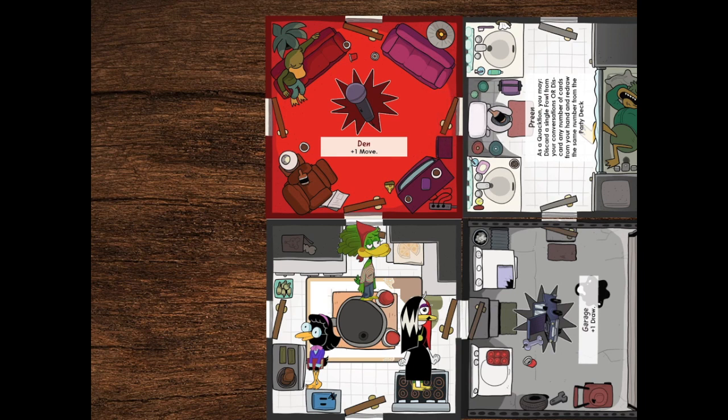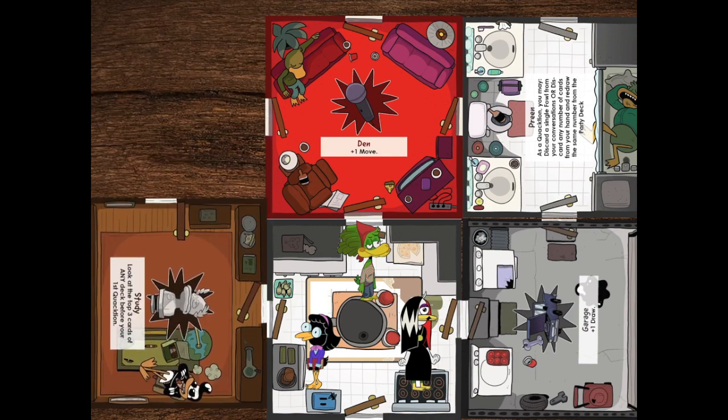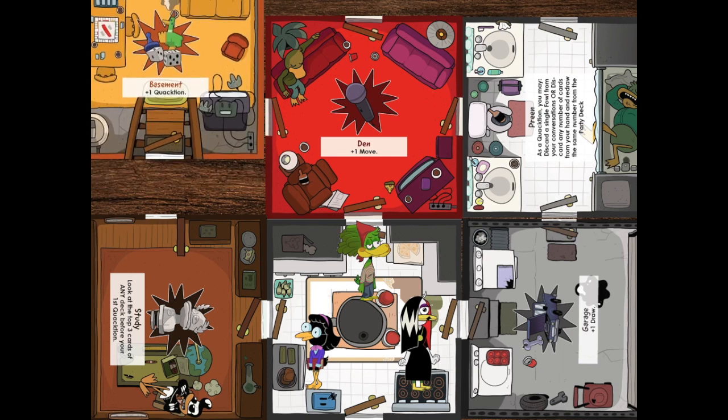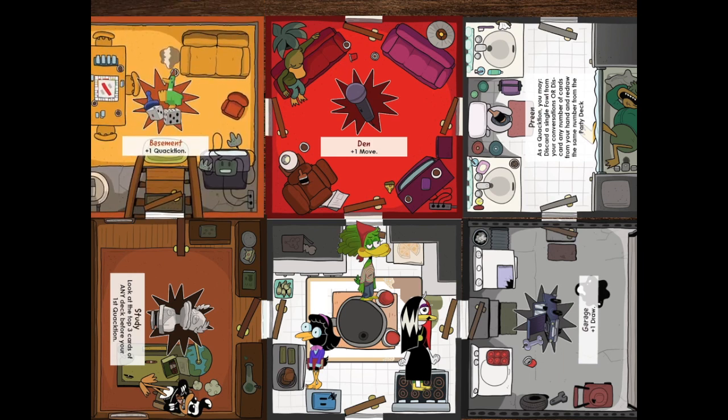Now that everyone's seen their hands, the ducks are going to continue placing rooms until the house is completely built. Millicent has some philosophy cards, so she's going to make sure the study goes close to the kitchen so she can get there fast. Henrietta would prefer the basement to be closer because she has games cards, but she'll have to put it up there because the tiles have to fit with another open door. Normally we would keep placing rooms — there would be three more in the base game, and up to six more in the expansion — but for now, we're going to keep this party intimate just to show you how it works.